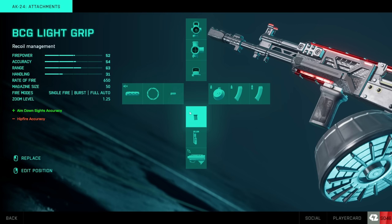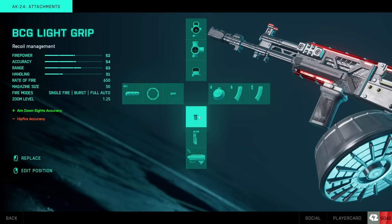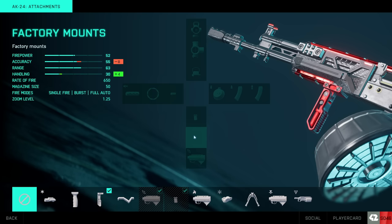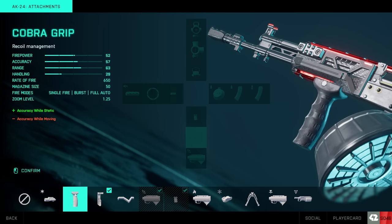Why you want to use the BCG light grip over something like the LWG grip or the Cobra grip is this gives you aiming down sights accuracy regardless of whether you're moving or static. Those grips only give you accuracy while you're moving and not while you're static, or while you're static and not while you're moving. The BCG gives you accuracy just for aiming down sights — it's a more consistent accuracy buff, and that is why you should use it over the LWG or the Cobra grip.